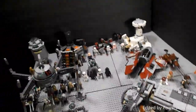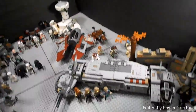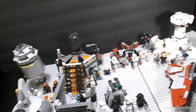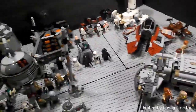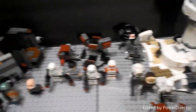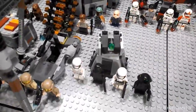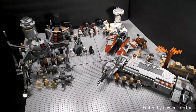My newest haul video included the Homing Spider Droid and Kanan's Speeder Bike, so once I built those I finally had the full wave. I only have four of the micro fighters and one of the buildable figures, so I didn't include them — I'd rather show them all together. Thanks for watching guys, this was Lego Captain Wookie — bye!